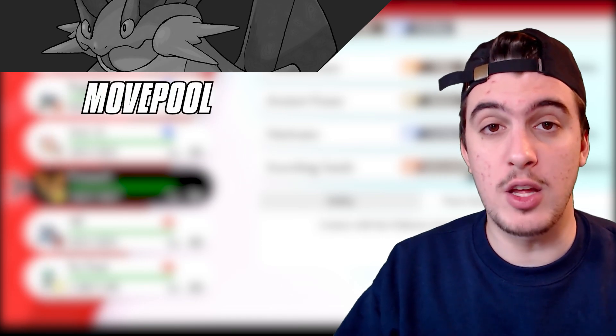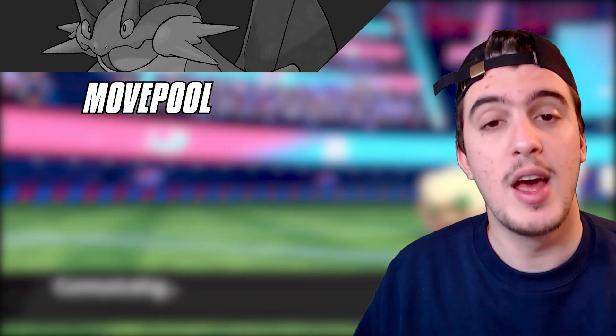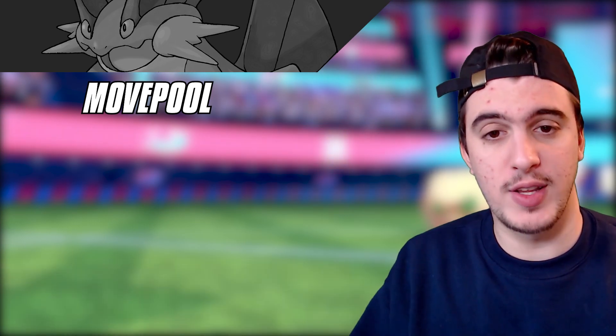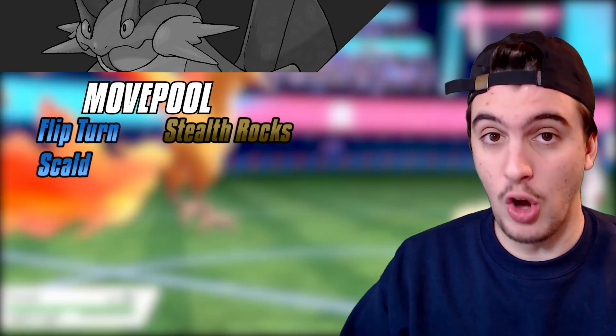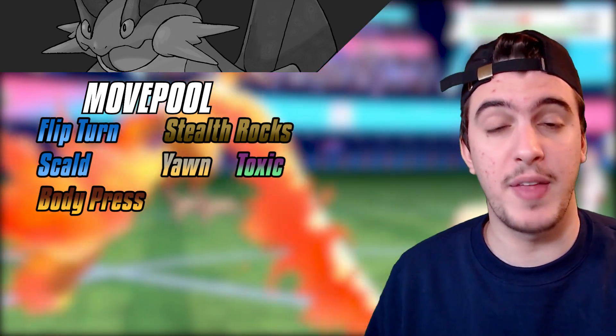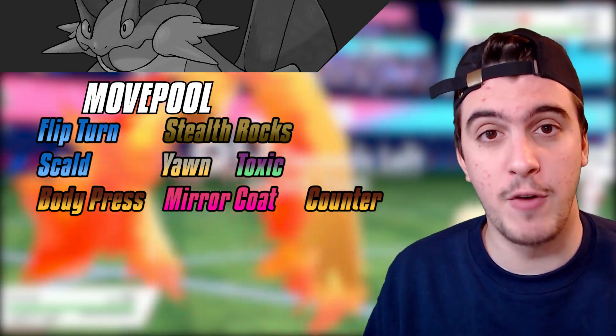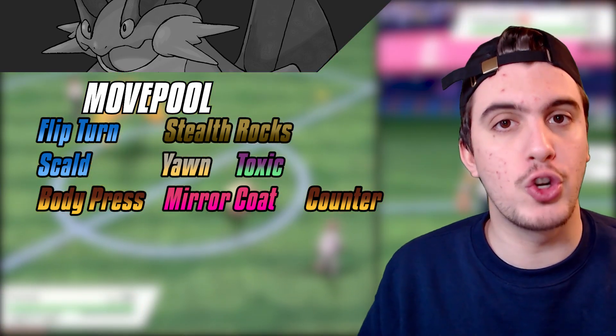Swampert's move pool is really good. It often suffers from four-moves-lost syndrome because there are so many solid moves you want to run. The best ones you're going to see are Flip Turn, Stealth Rocks, Scald, Yawn or Toxic, and Body Press for defensive sets. On top of that you have Mirror Coat and Counter depending on which Pokémon you want to lure in and attack from.